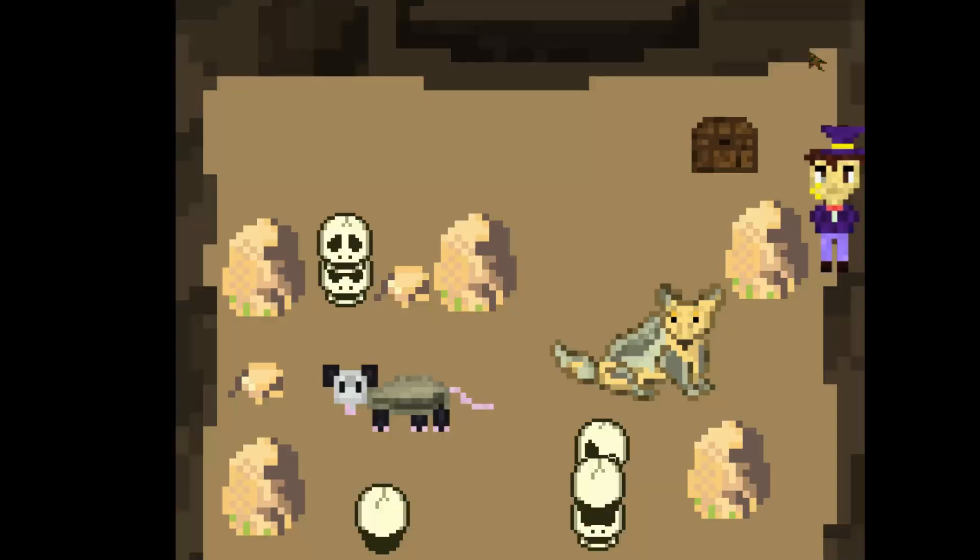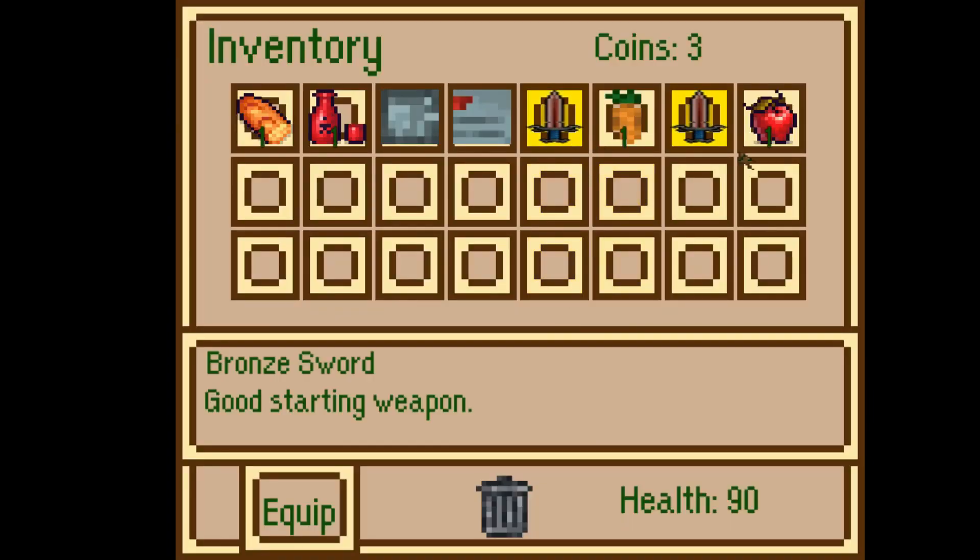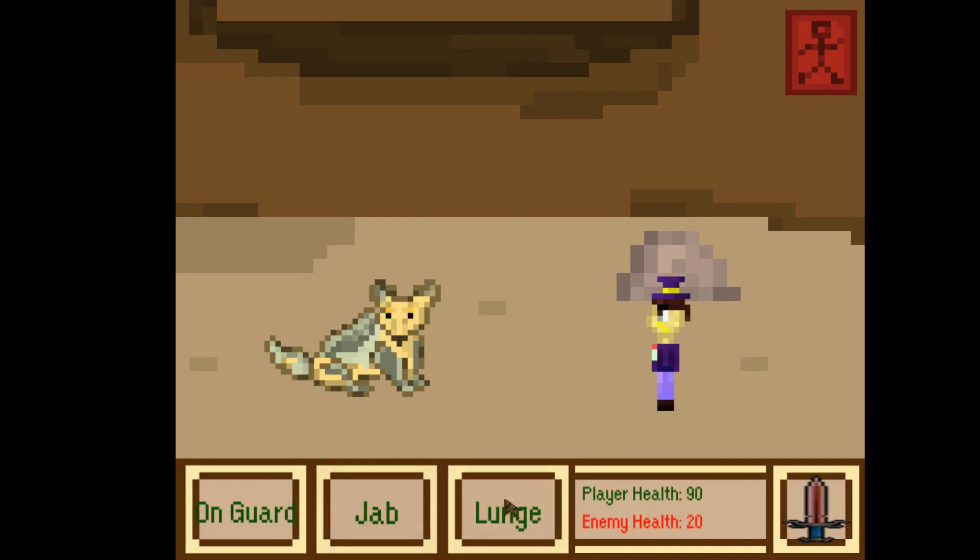Or you could flee. There's also a beginner chest — it's good to pick up your first sword, the bronze. I also won a bronze sword from killing that opossum. The attack names are different now because you're using an actual sword.